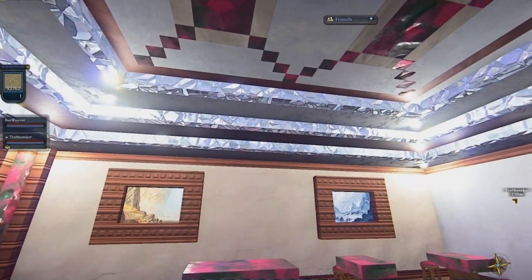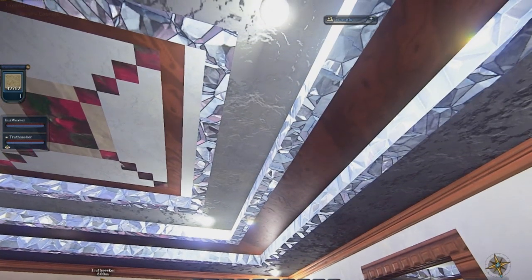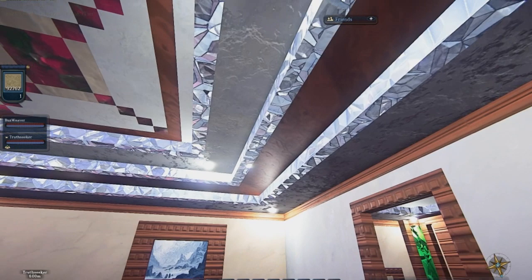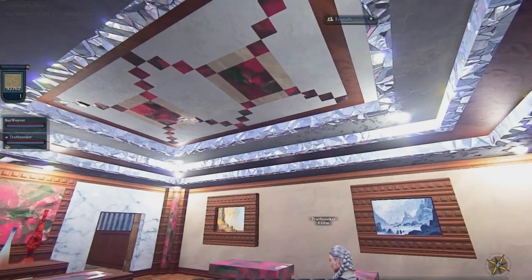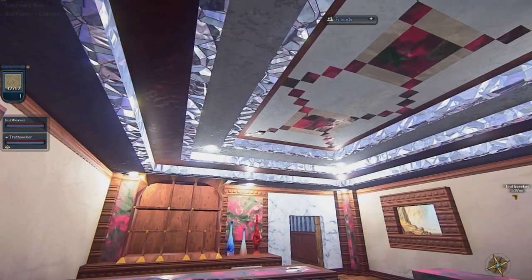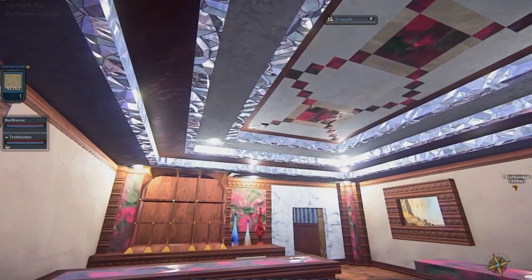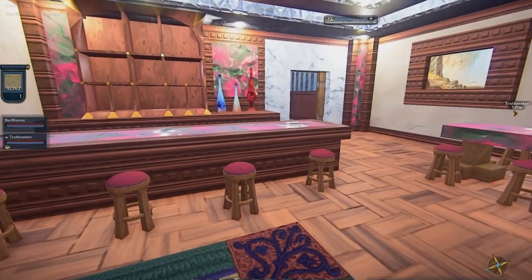Tell me about the ceiling — how do you get this awesome light effect with that inlay up there? I used Lumisite orb lights and diamond as the trim, so the diamond bounces the light back off and makes the room look a lot lighter. And like I said before, the room will look brighter when it's nighttime outside than when it is daytime.